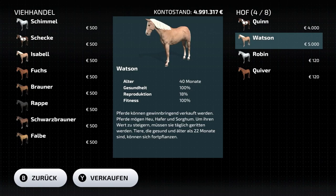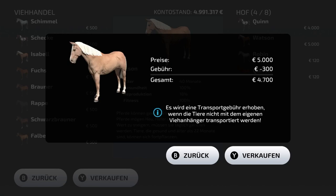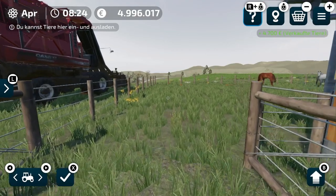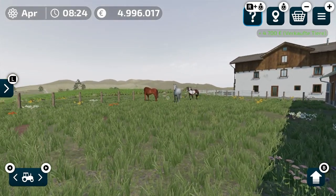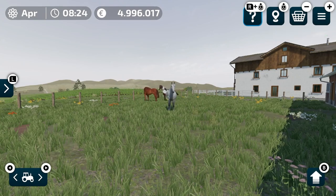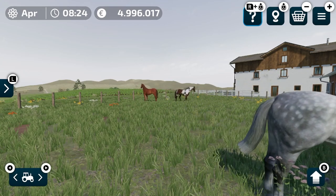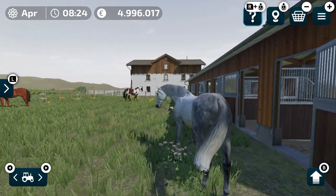Now we finally sell Watson. I go to the paw symbol, select it, and press Y to sell. We have to pay the transportation fee again, confirm, and that's it — we sold him and got some money after more than three years. That's everything about horses. I wish you a wonderful day, thank you for watching, and all the best till next time. Tschüss!